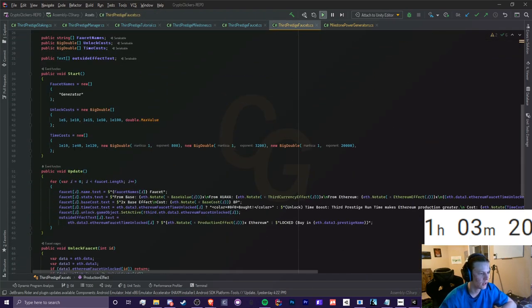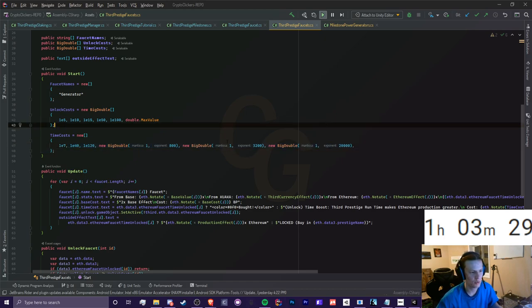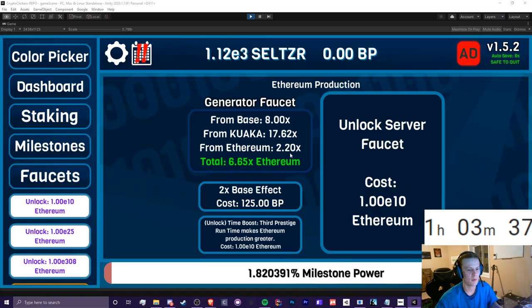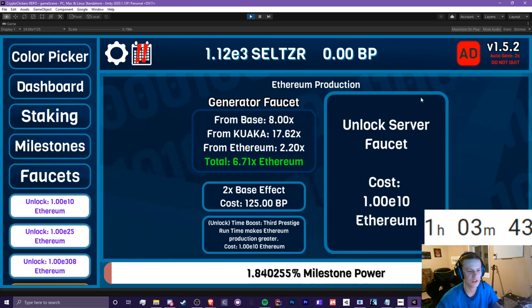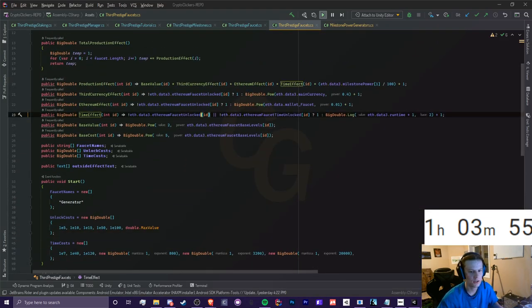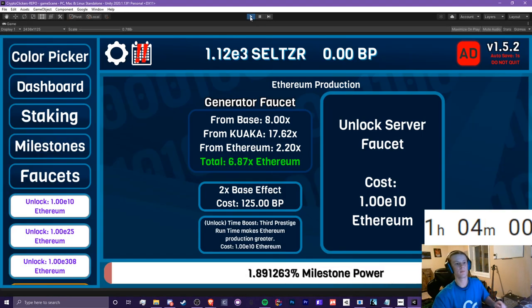I'm going to make the time boost cost 1e7 — that seems more friendly. A lot of these time costs are extremely expensive too. The last faucet, I think it'll be the offline accelerator, was going to be 1e20000 Ethereum — no, I'm not going to do that. I'll make sure there's offline progress and that it's not severely expensive. Let's save it and give the time boost a shot — I'm curious to see if it'll work.